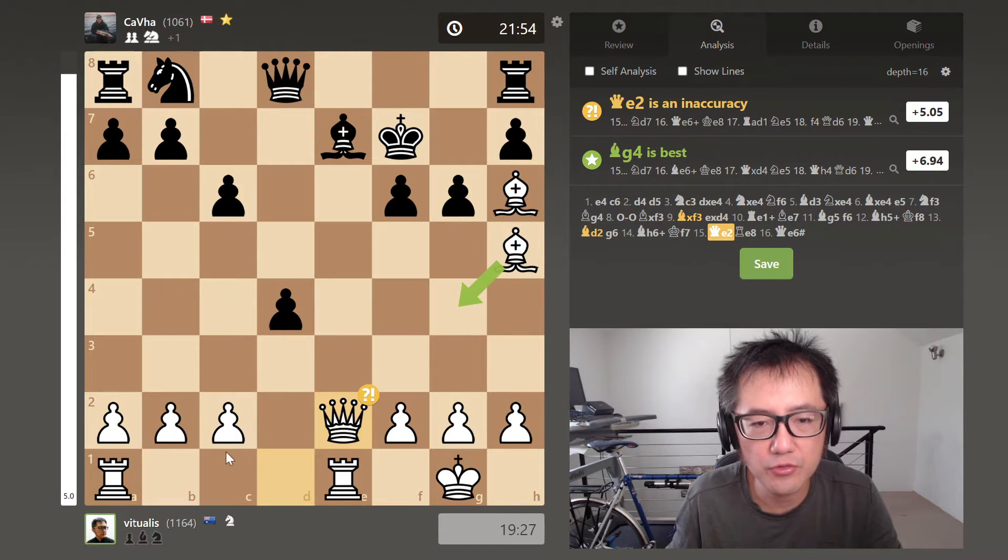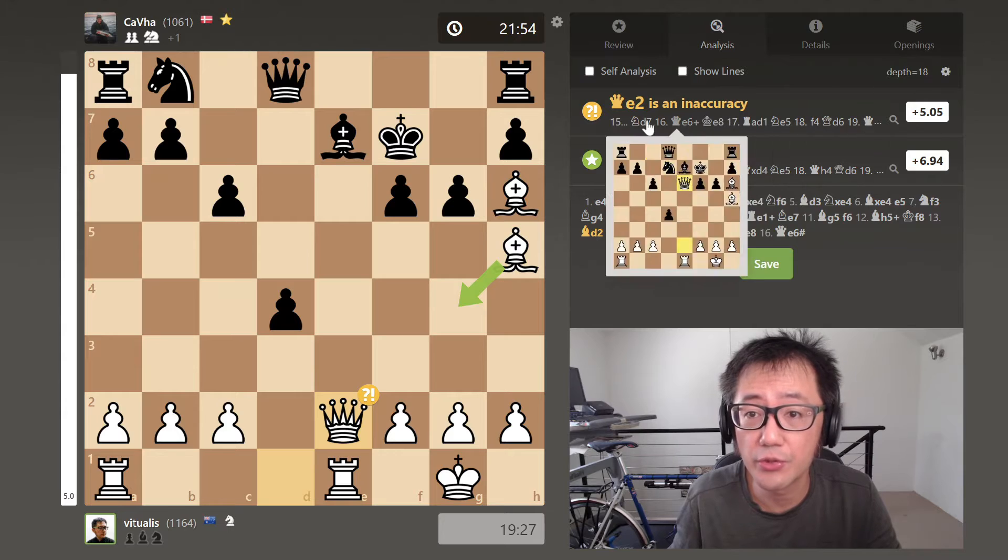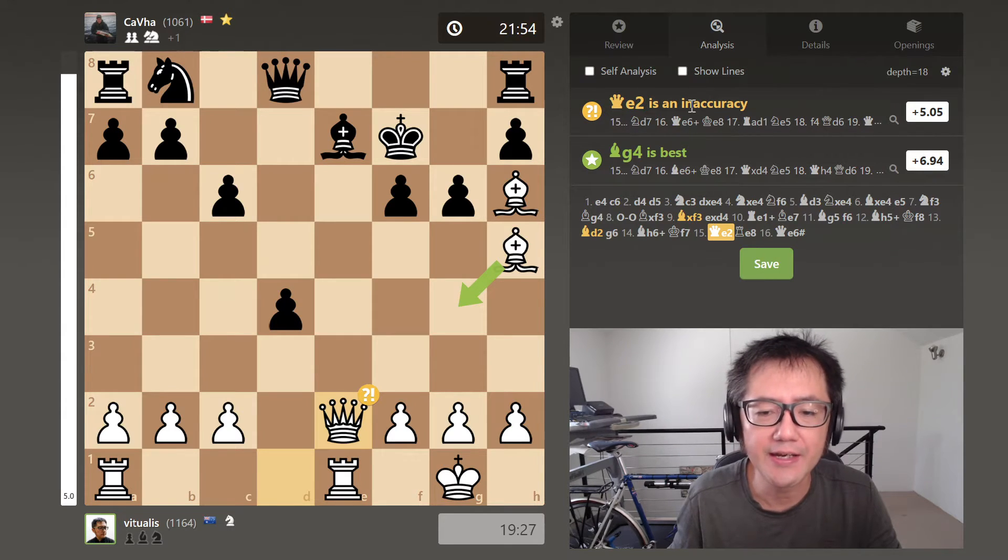So I play a bit of a waiting move — Qe2. Interestingly, Stockfish 12 on depth 30 thought this was an inaccuracy, but at a lower depth Stockfish actually called this a brilliant move. So depending on the depth of analysis, it's potentially good or bad. What I saw was keeping open the option that if the pawn captures, I'll be able to take that pawn.